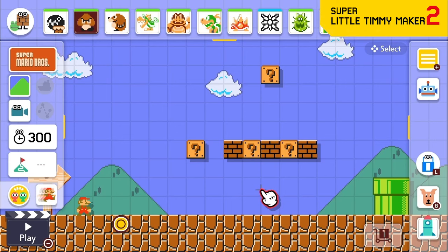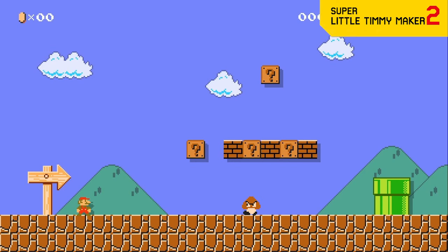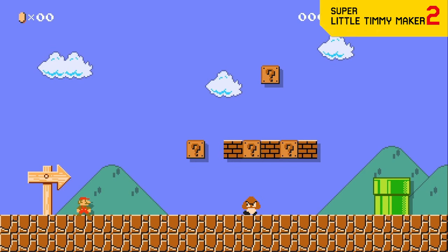Enemy speed can now be massively increased to the point of you having no time to react. This can instantly make 1-1 levels become the hardest in the game, so you have to time the starting jump perfectly or this Goomba will hit you.